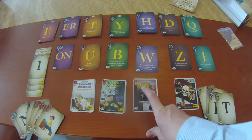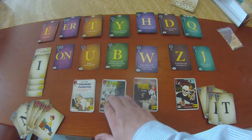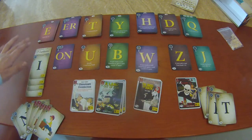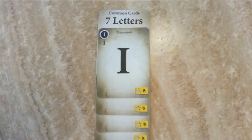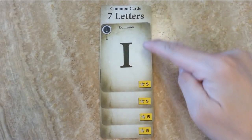Los puntos de fama de igual manera sirven como comodines, pero no te darán ningún centavo para comprar letras nuevas. El juego termina cuando dos de los mazos de puntos de fama se hayan terminado, o cuando ya no haya letras en esta pila, llamada Common Cards. En cualquier momento, cualquier jugador puede hacer uso de la letra en la carta superior de esta pila y el valor de esa letra se le sumará a los centavos de su palabra.